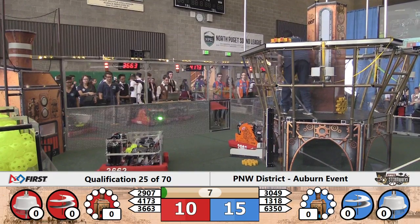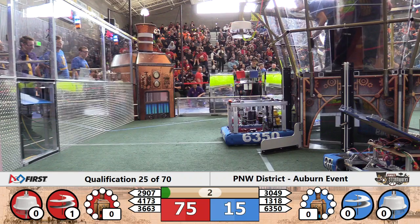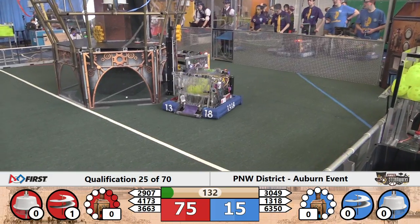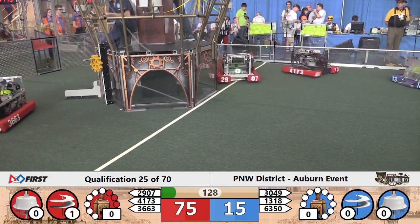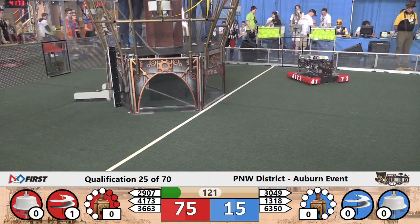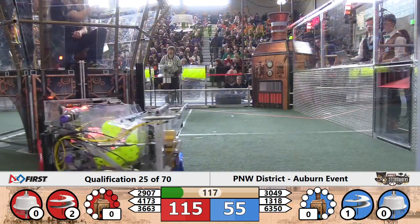Looks like 2907 has successfully delivered for Red. No blue gears on their way. And CPR now sending fuel towards the boiler, able to just connect on a few. And once that processes, we'll have a bigger advantage for the Red Alliance. 75-15 looks like it's going to be the score. 13-18 and 63-50 each manage to drop off their gears at the base of the blue airship.